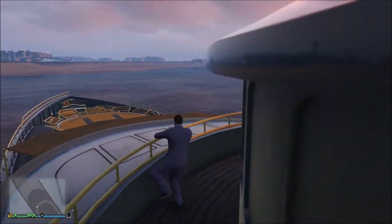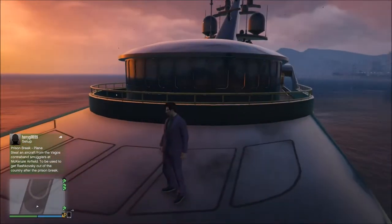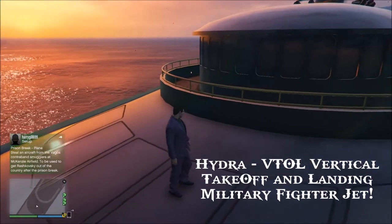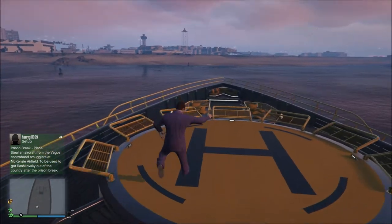From what I've heard — and I've actually done it too — you can park the jet that takes off vertically right on the front end of this. I can't think of the name of it right now but I'll put it up on the screen. And right here is a second helipad, which is pretty cool.